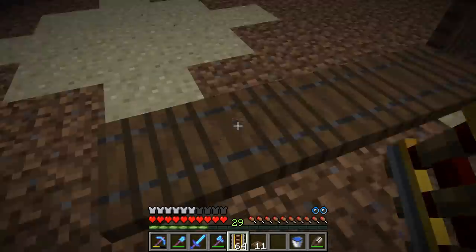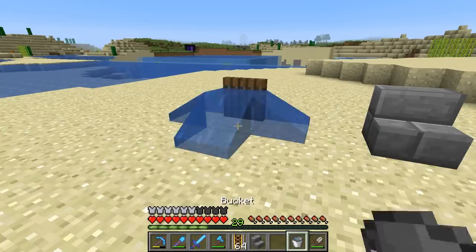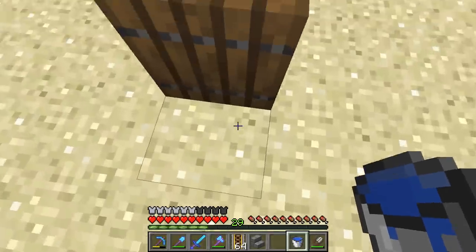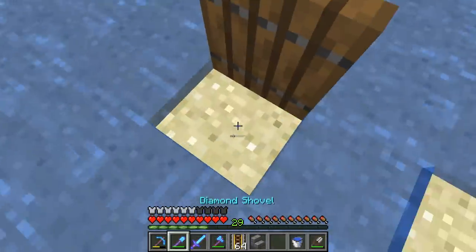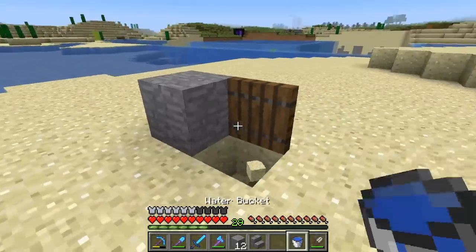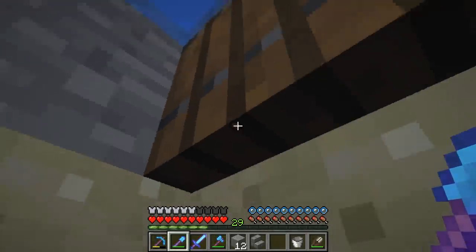Why didn't that work? Shouldn't it be air underneath here? Because I placed the trapdoors first and then I mined it out. You know, I thought I tried this and it didn't work. So I guess this is another really important thing: if you have a waterlogged block, it will spread the flowing water out of it. For some reason, I thought that wasn't true. Here, let's — so that's what's happening. Because it's flowing downwards, there's water down here, right? So it flows underneath it too.